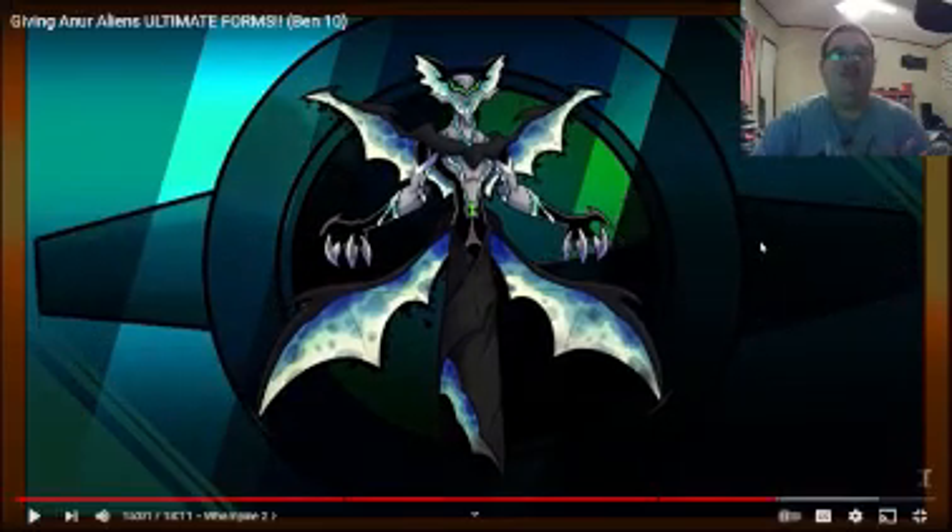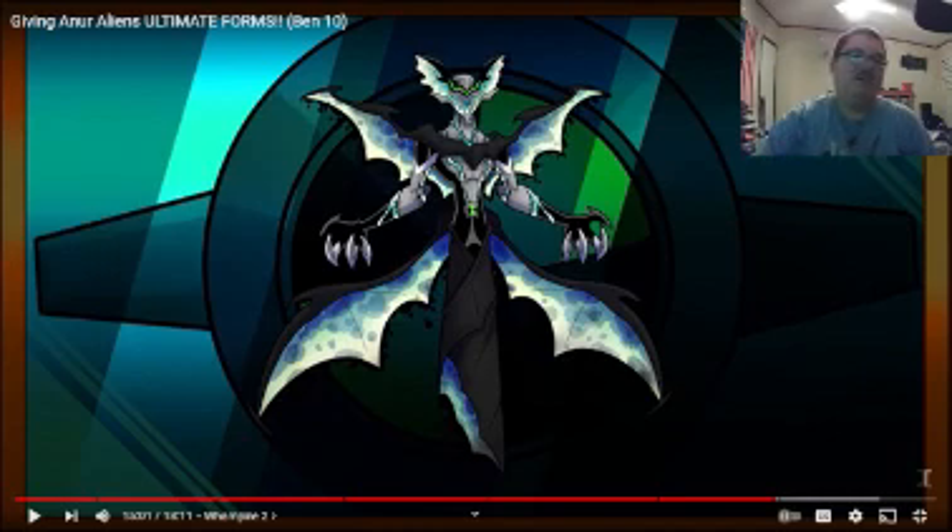Ultimate Whampire! The wings look like they're constantly filled with some energy. Maybe that's how you can tell how powerful an Ultimate Whampire is — the brighter the wings, the more energy stored within the vampire giving them their strength; the darker, vice versa — less powerful. That is a pretty good concept. They probably weren't thinking of that, but hey, I was.